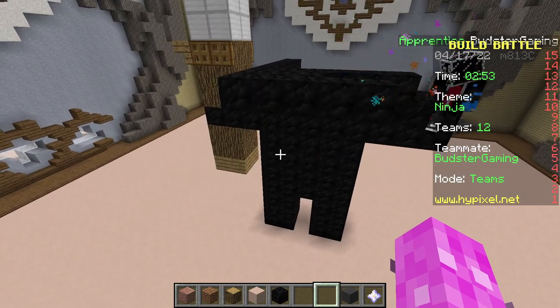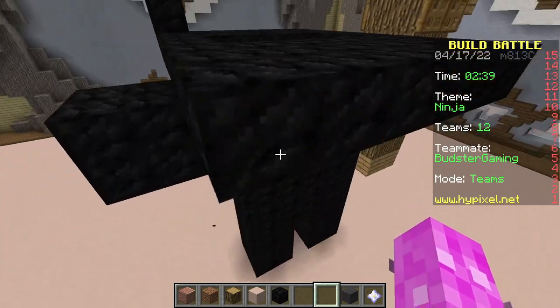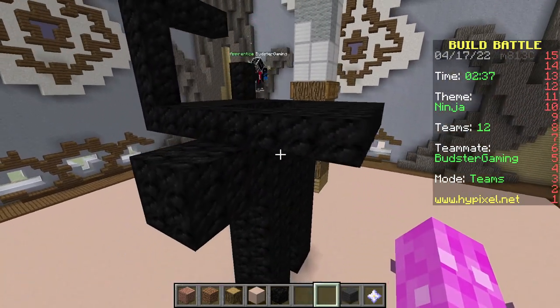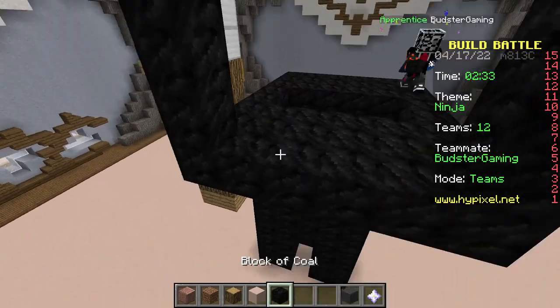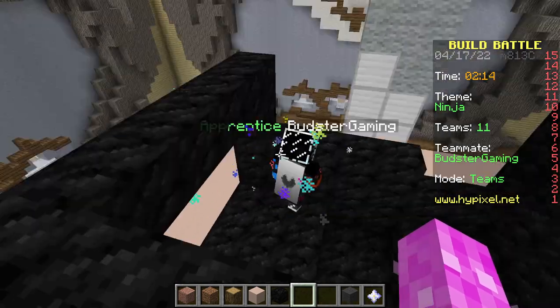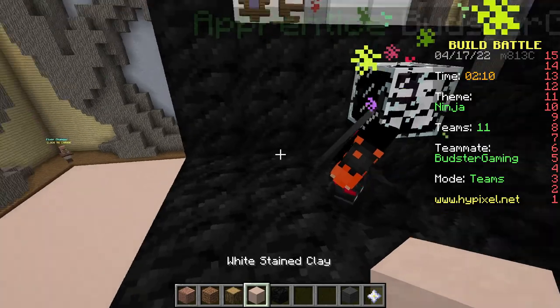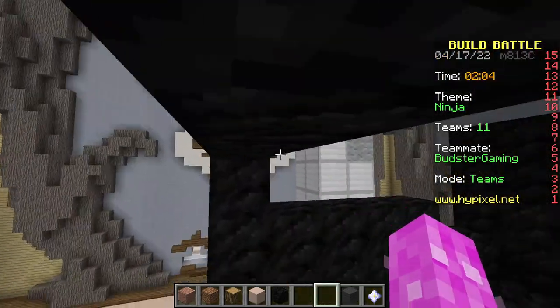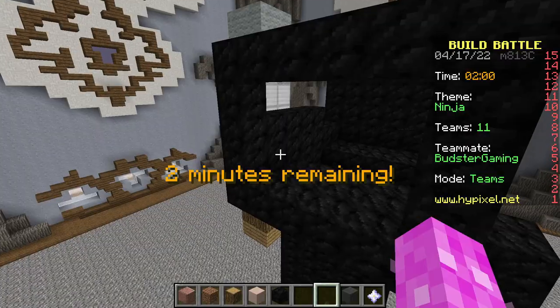You gotta go fast. Make it hollow to increase speed — anything you don't see, don't build. I can't build but I think I can break, right? Yeah, that makes sense. So I'm gonna do white stained clay, indented one block for the face. I am no good at building, and I'm worse at building where I have to tell him to build.